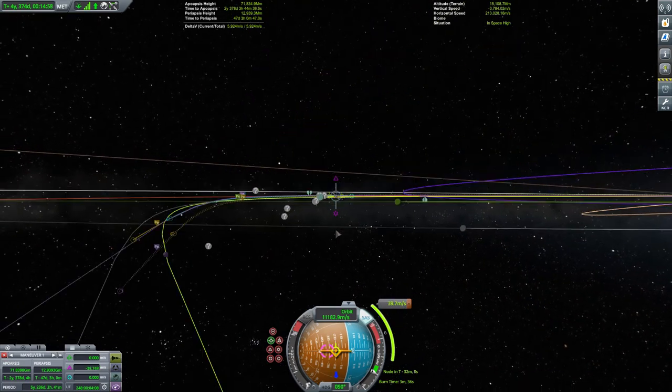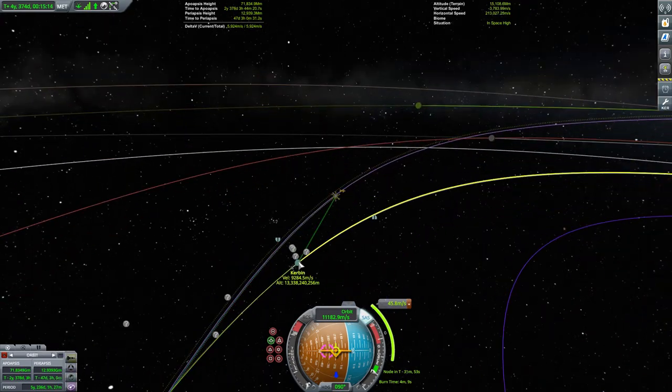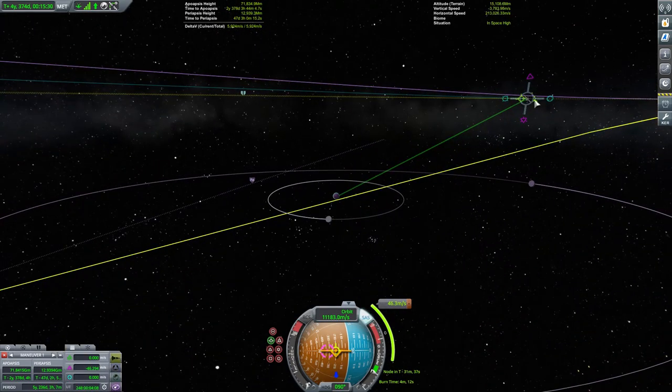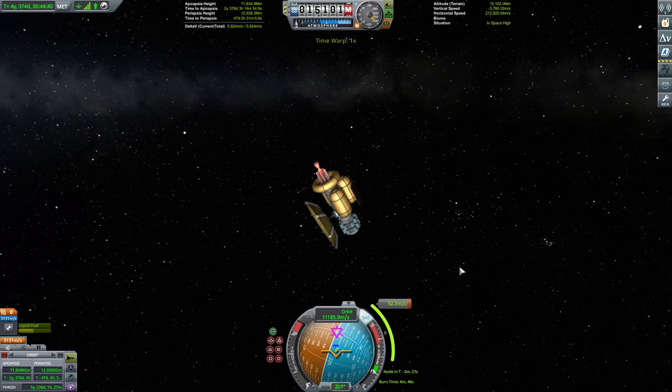It's not looking too bad — we're coming in on the right side of Kerbin. We just need a little tweak to make sure our orbital inclination doesn't end up being too big. We plan that out; it ends up being a burn of a little over 50 metres per second, which is barely anything in the scheme of things. We get the probe lined up, wait for a suitable time, and fire up that Kandor nuclear engine — one of the additional nuclear engines from the KSP Interstellar mod.